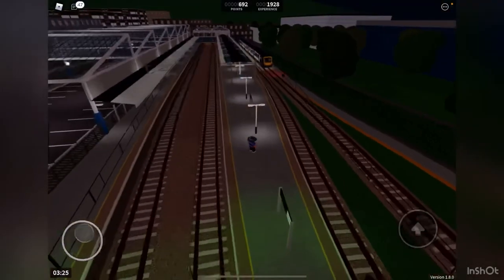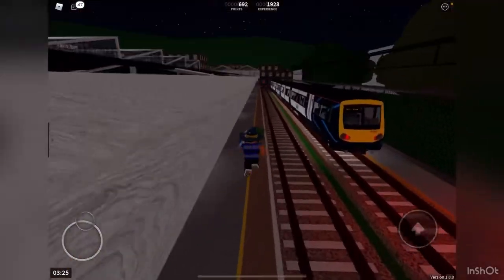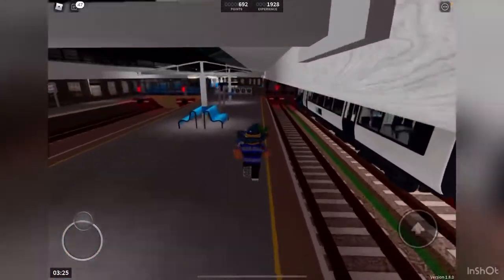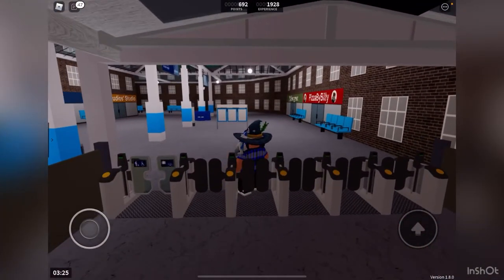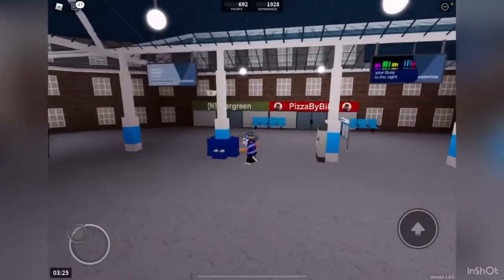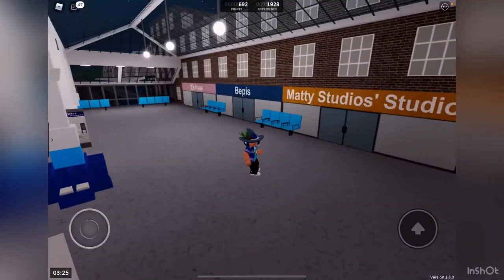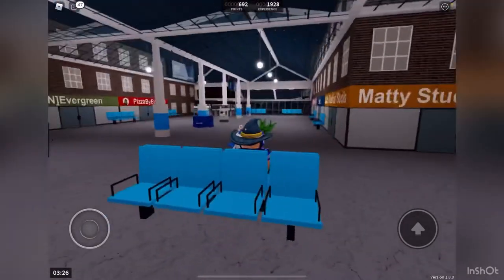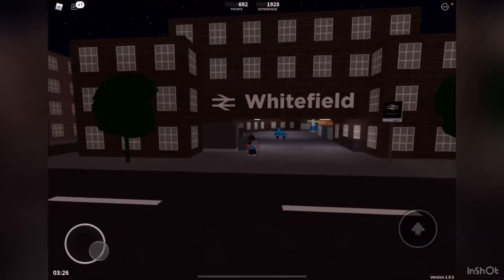This is how the station looks — really nice. We terminated at platform three right beside the Class 170, which is there for decoration. There are brand new ticket gates, and this is a nice station with shops — Pizza, Billy Maddie Studio — nice name. There are also benches where you can sit down and wait for your train.